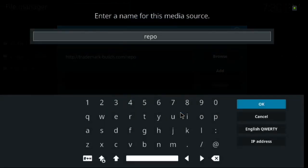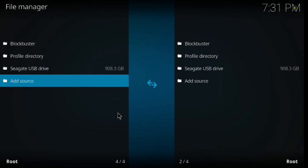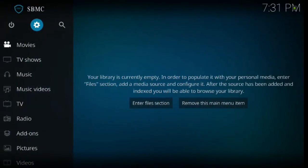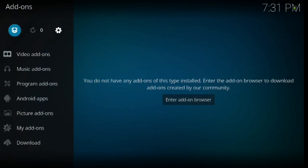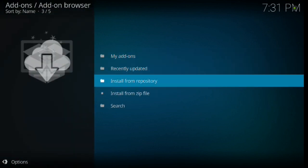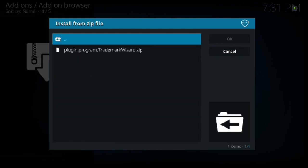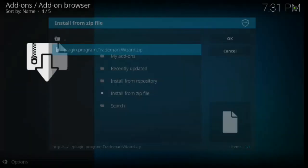Go ahead and click a name — you can choose any name you want; in this case we'll just name it Blockbuster. Hit Enter and then OK. Right there as you can see is your source. Backspace all the way out to the main menu, go down to Add-ons, click Enter, scroll up to the Install Box, click Enter, scroll down until you see Install from Zip File, select the name you gave it — Blockbuster — scroll down until you see Plugin Program, then Trademark Wizard zip, and click Enter.